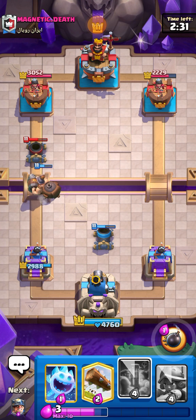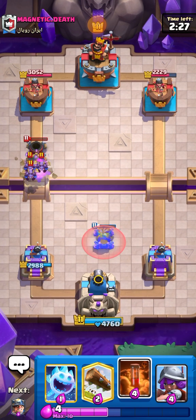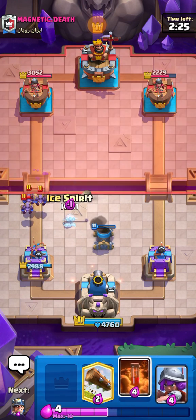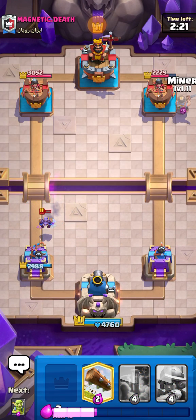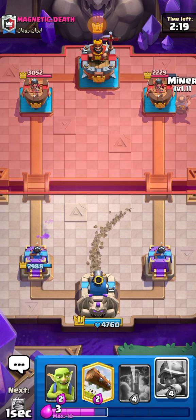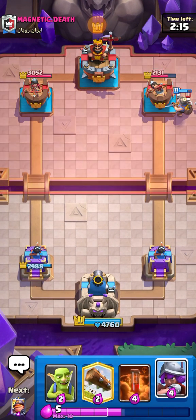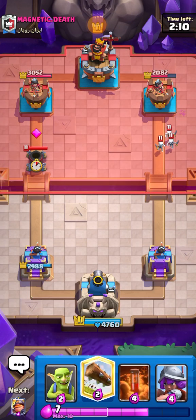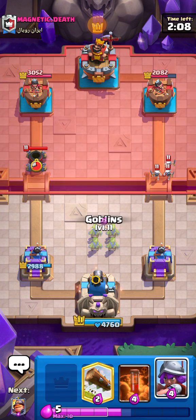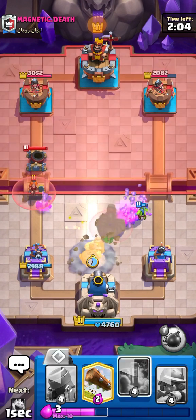He went in for Minions and spent Elixir for nothing basically. Going in for Miner on the opposite side — hopefully getting some good damage. He got the right placement but was just a bit late with the Skellies. Going for Goblins again and Mighty Miner — should catch the Valkyrie and distract the Mortar.